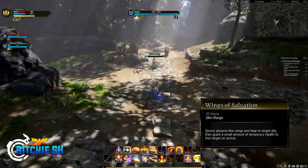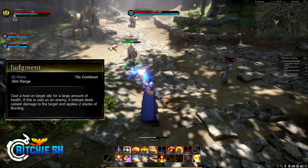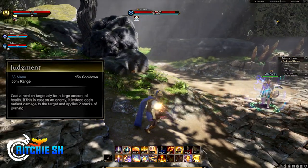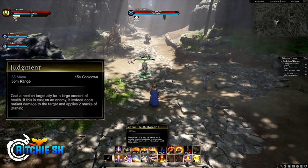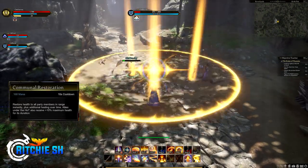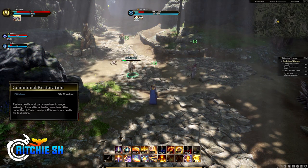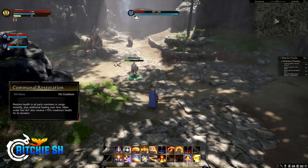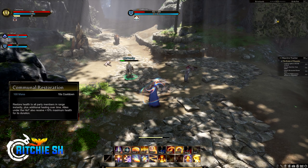On the secondary action bar, starting with Shift 1 — Judgment: cast a heal on a target ally for a large amount of health. If cast on an enemy, it instead deals radiant damage and applies two stacks of burning. Shift 2 is Communal Restoration — which in my opinion should be renamed to Blinding Light. This ability restores health to ally party members within range instantly, plus additional healing over time. Allies under the heal over time effect also receive a 10% maximum health bonus for its duration.